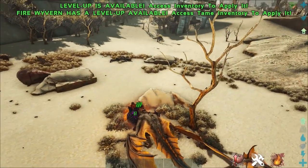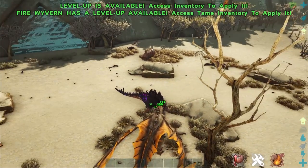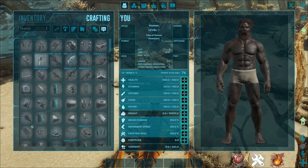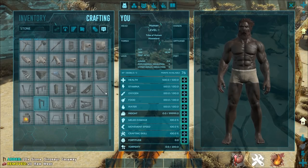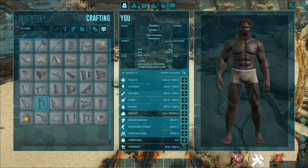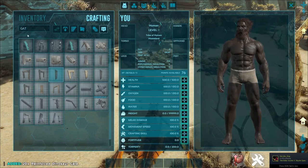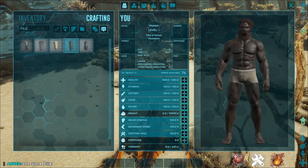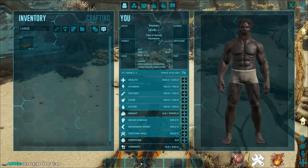So once you've dealt with the corrupted creatures in the area, you want to focus on building a trap. To make yourself safest, you need to go with three stone dinosaur gateways. You can obviously use four if you want to feel a little bit safer. But it is possible to do with three. Grab yourself three dinosaur gateways, and you will also need two of the reinforced gates. I also like grabbing some pillars just in case, and we'll show you guys why. You can also grab a large bear trap if you want for that extra safety net.